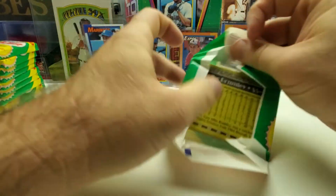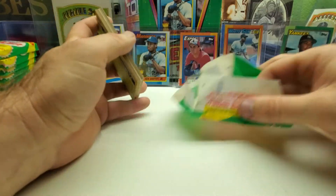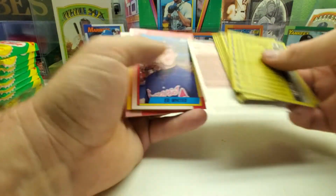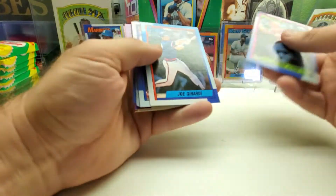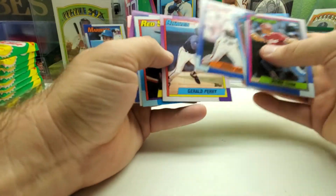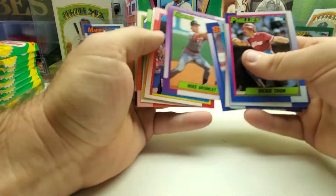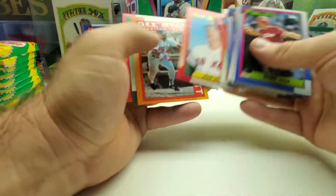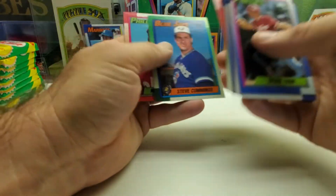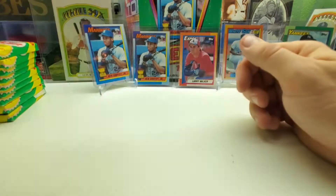Here we go — Joe Girardi, Johnny Ray, Kirby Puckett All-Star, and Marvin Freeman's last card. All right, last stack, guys. Last stack of the box.